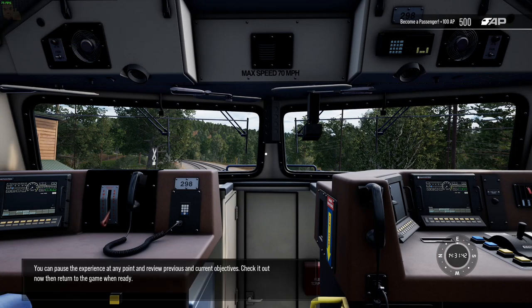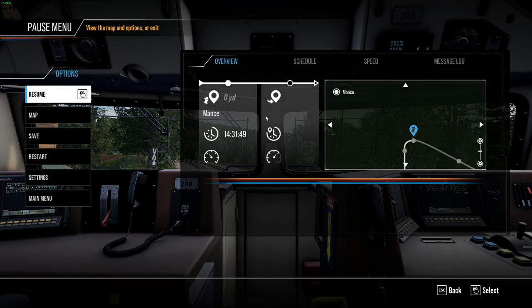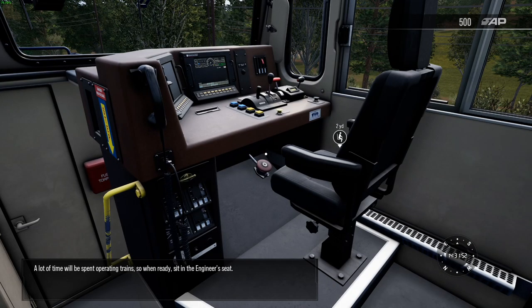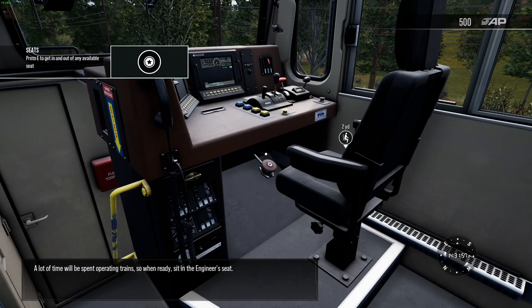You can pause the experience at any point and review previous and current objectives. Check it out now, and then return to the game when ready. A lot of time will be spent operating trains, so when ready, sit in the engineer's seat.